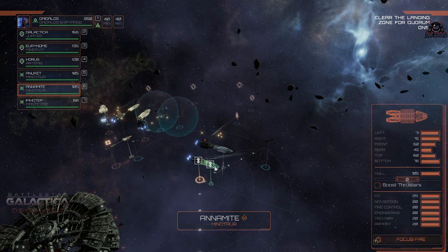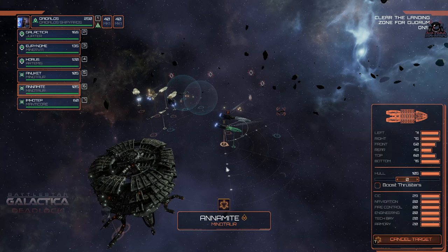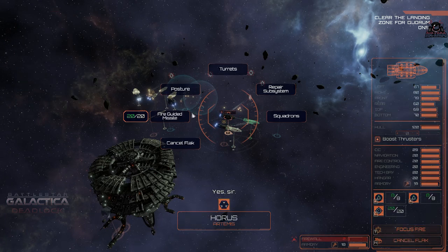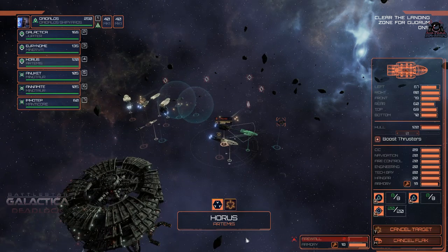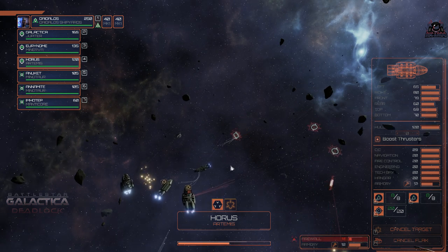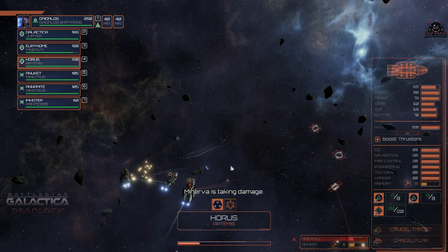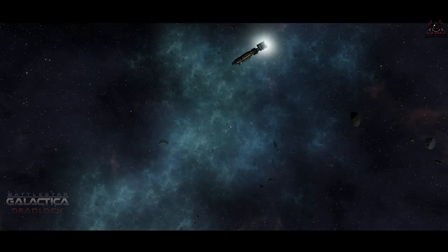All the flak is happening now. Some of my ships won't benefit from flak — like that Minotaur on the bottom of the screen — but they can take quite a pounding anyway. We can start focusing fire against the Cylon Raiders, cancelling flak in some areas and keeping it going in others where missiles are still incoming. The Manticore probably won't last very long, but it's got good turrets at the front and is a quick ship.